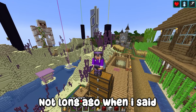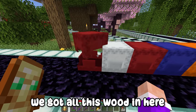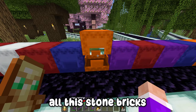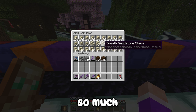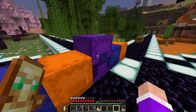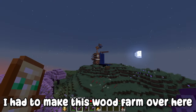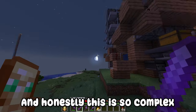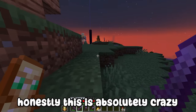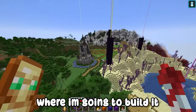Remember when I said the shulker boxes were overkill? Yeah, they were absolutely not overkill at all. Every single one is full — we've got all this wood, strip logs, stone brick walls, more strip logs, so much sandstone stairs, deep slate and stone brick, more wood and sandstone. It just keeps going on. I had to make this wood farm and it's so complex, but it got me both double chests filled with birch logs. Now I need to decide where to build — I'm thinking up on top of this hill just here.